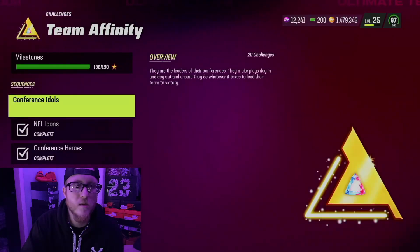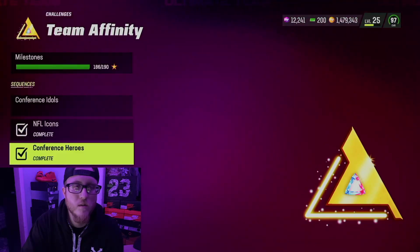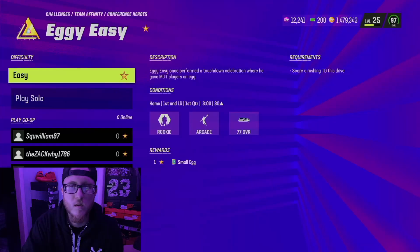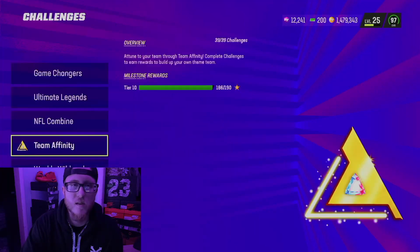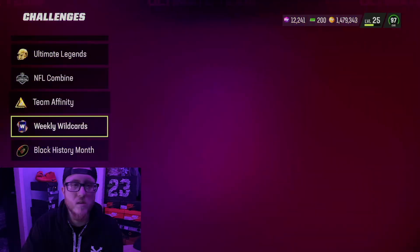Team affinity. Conference hero — score a rushing touchdown. Easy money. There's ten of these eggs to challenge, about as easy as they come.